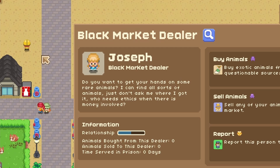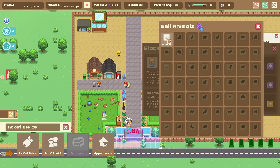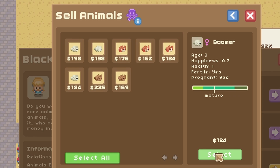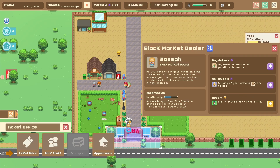The black market dealer is already here — I was waiting for that because I was getting lots of bunnies to sell. We just don't need you... just kidding, you're pregnant, we do need you. And you're also pregnant. We don't need you. We'll get rid of the males — we don't need those. And then we can sell them for more evil points, because that's really what we need right now.